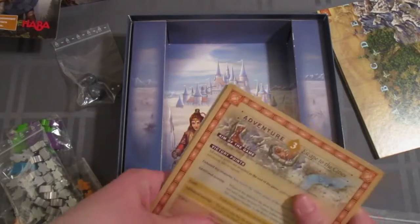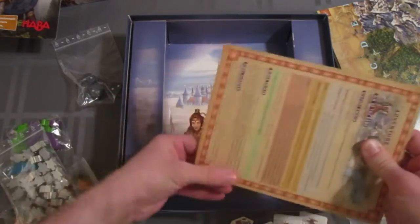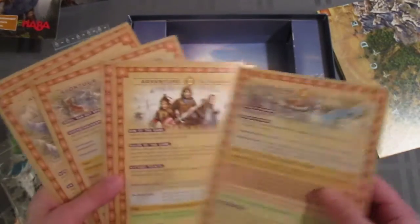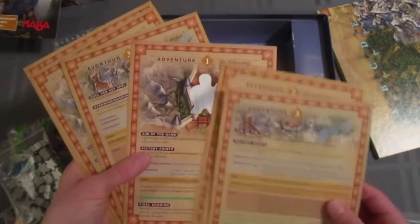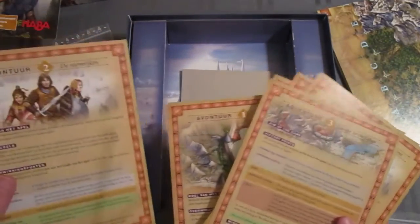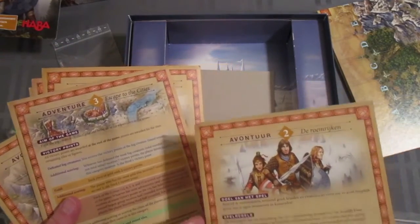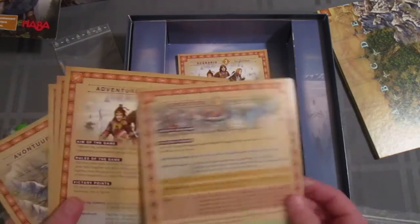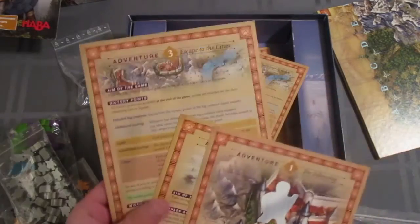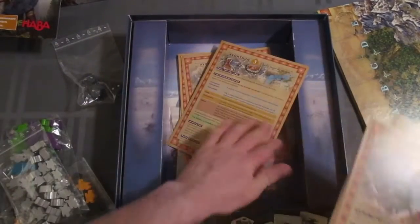There are these cards which I believe are scenario cards. Let me get the band off them. They're multilingual again — so there are six cards total but only three different adventures, with two language versions each.